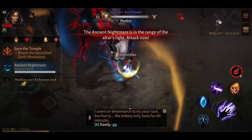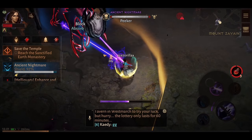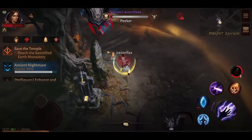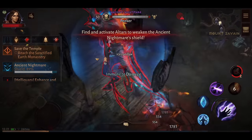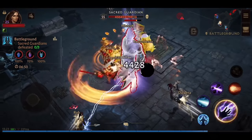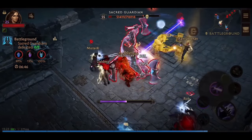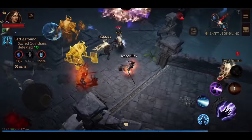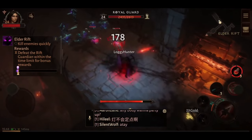Diablo Immortal is a free to play MMORPG that was designed initially for mobile devices, but now it's available for both PC, iOS, and Android. This game takes place between the events of Diablo 2 and Diablo 3, so you will find many similarities in gameplay from both games. Many of Diablo Immortal's activities are designed to be small in size — 4 player groups — and a single dungeon should usually take only about 10-15 minutes. The game is designed for touchscreen devices with virtual controls that overlay the display for PC players.